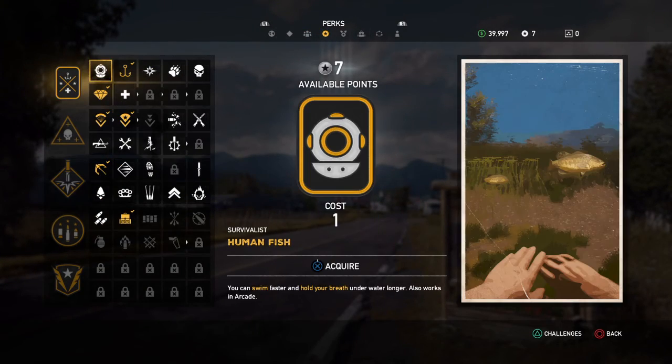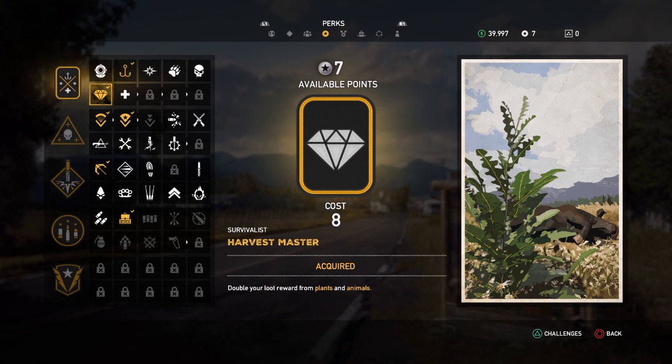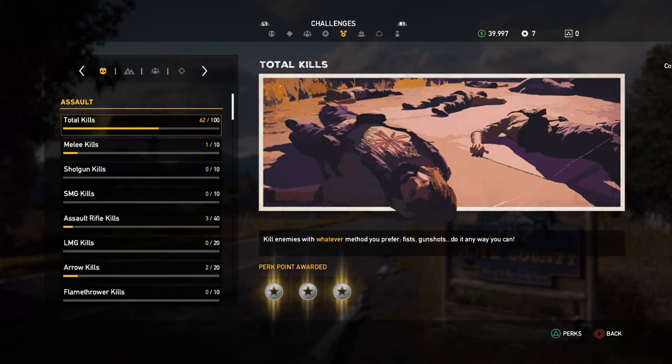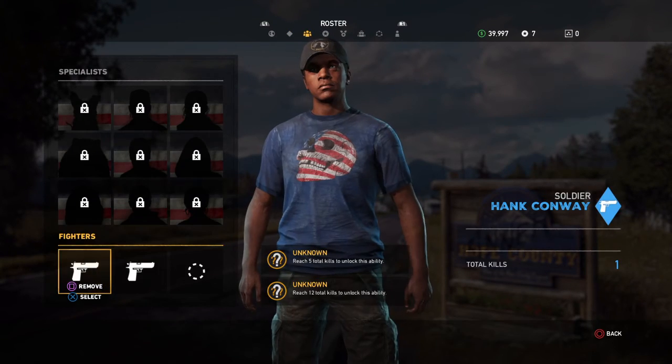The only thing you will need is Harvest Master so you can double your loot whenever you harvest an animal, and Journey with Bat Pack so you can carry more items. You can do this with a bow, but I like to use a sniper.